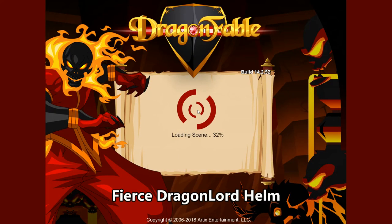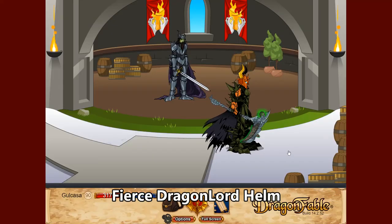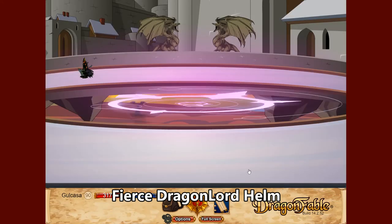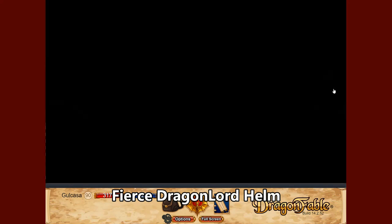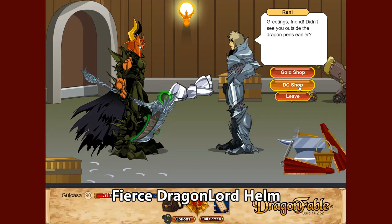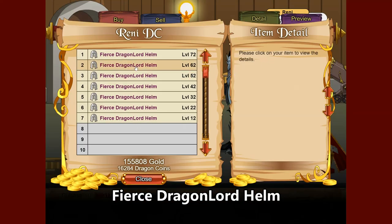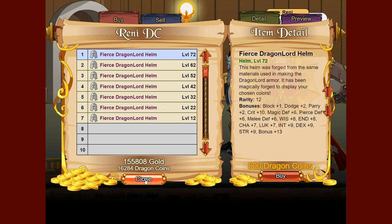The first helmet we'll look at is the Fierce Dragonlord helmet, which I'm wearing right now. It's available in Book 2 in Dragon Grasp and is only accessible as a dragon amulet holder. You'll also need some dragon coins for this. Go to the weapon shop, talk to Renny, and go to the DC shop. Buying the highest level version will get you about 10 all resist as well as fairly decent stats.